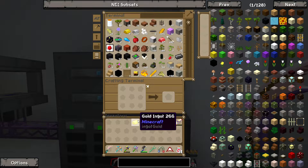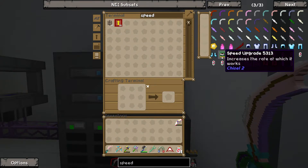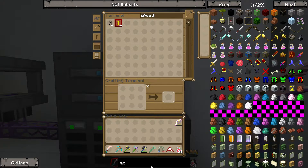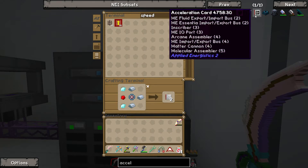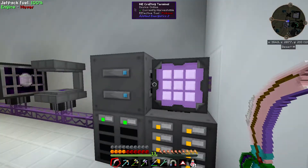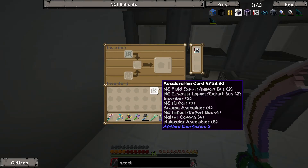It's going to be good enough for now, so let's make a couple of speed upgrades — or rather acceleration cards, that's what they're called. An acceleration card is an advanced card with some fluix. Advanced cards are pretty complicated and require calculation processors, which I don't have a lot of. Let's make five of them so each inscriber can have one acceleration card. These can just go right into each inscriber and that will make them go a lot faster from here on out.